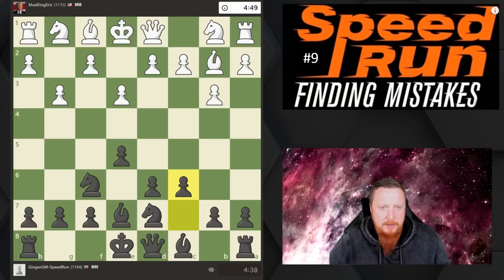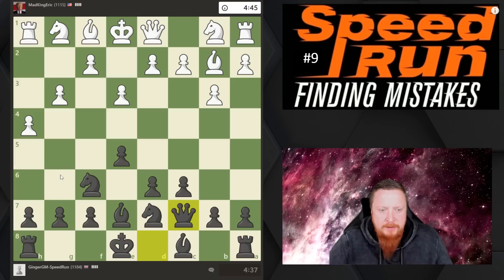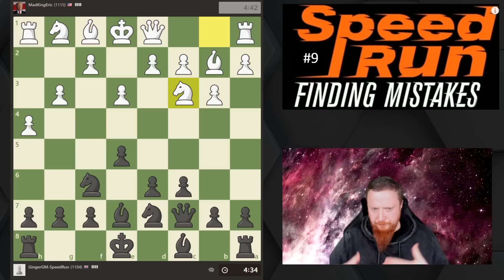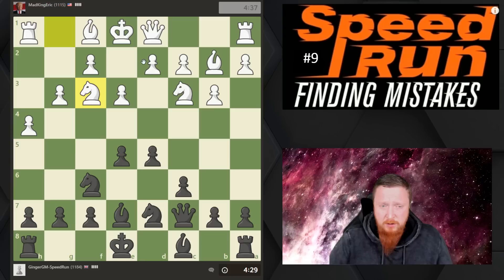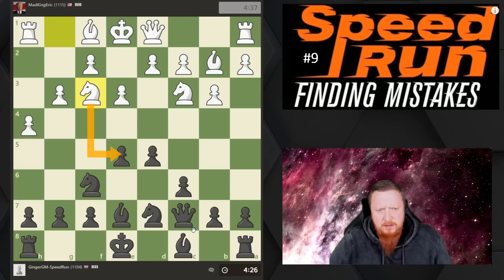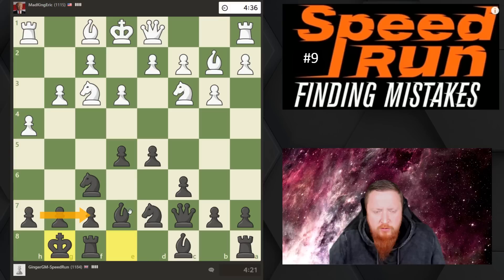My opponent is playing a Hippopotamus setup. He's playing like an absolute lunatic! Now I've finished that little setup. The ideas of h6 and g5 don't make as much sense now. I've done my first two stages. I'm looking at my opponent's development and thinking: if you're going to allow me to put two pawns in the center of the board, I will. I'm trying to avoid any calculation. Is there any threat? No. Is my king scared to castle? I've got nice protection, so I castle.